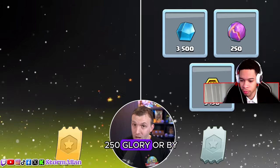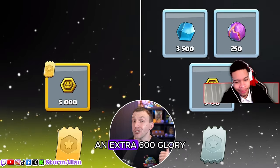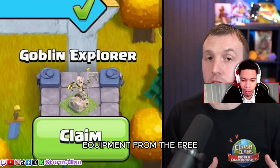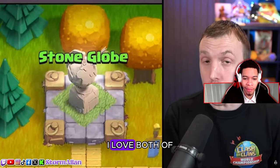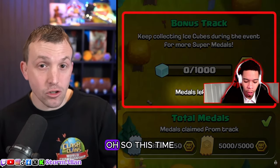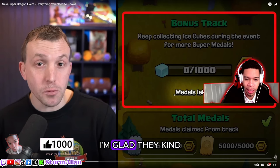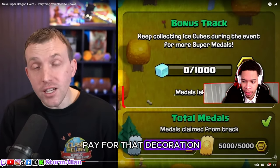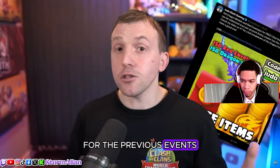You collect ice cubes per star with 1,000 points and can work your way up the track. By the end you'll have unlocked 3,150 Super Troop medals, 3,500 shiny ore, and 250 glowy ore. By purchasing the pass you gain an extra 5,000 shiny ore, an extra 600 glowy ore, and 80 starry ore — you will need those to upgrade your epic equipment. From the free-to-play perspective you also get the Goblin Explorer decoration.